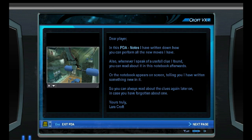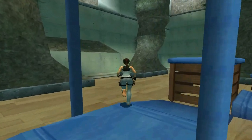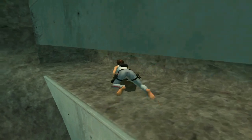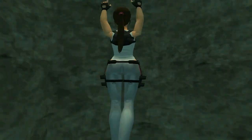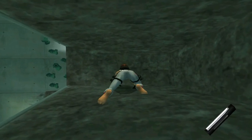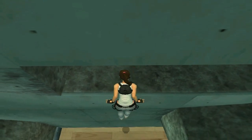I'll explain the moves as I get to them. The first thing I'm going to do - because we're actually locked inside the gym - is come this way and pick up my personal light source. That acts as an infinite supply of flares. This is like the light from Tomb Raider Legend. We've got another notes pop-up, but that's just explaining the personal light source.